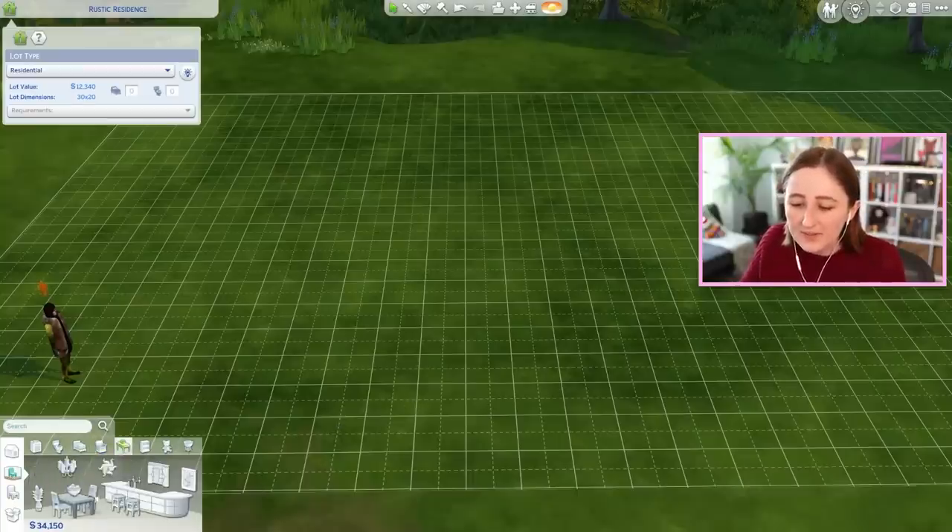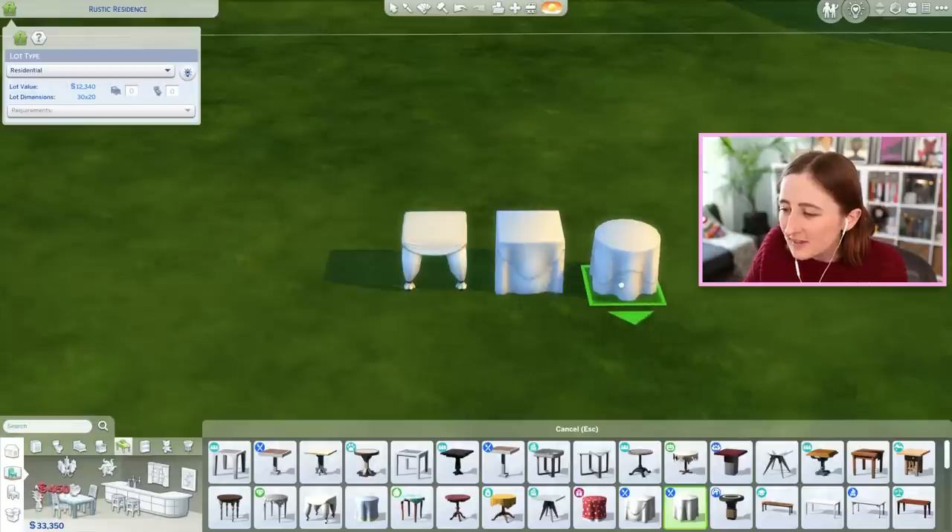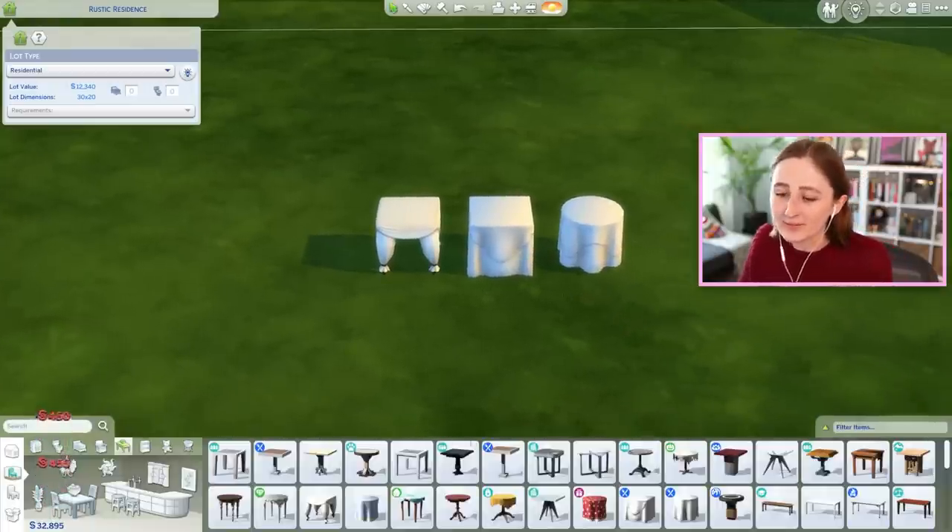I don't know about you, but I feel like weddings are probably one of the main things in The Sims 4 that I desperately long for more stuff for. Clothes being part of it, but I also want more like, formal event type furniture in The Sims. We have some things right now, but they're not really what I'm looking for — like I kind of want more tables like this one. These kind of things all feel very formal and fancy.